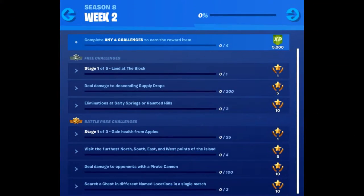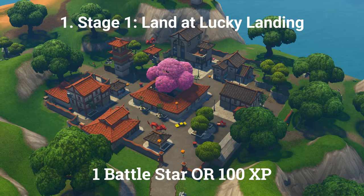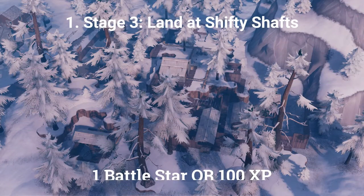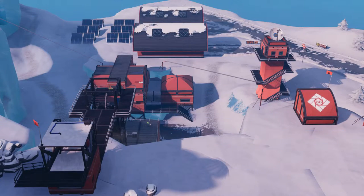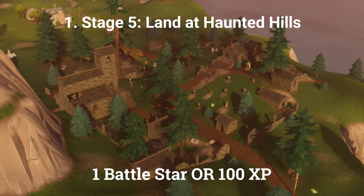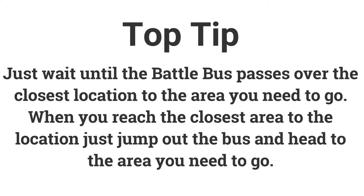Now let's go into the details. The first challenge is a 5-stage challenge: land at Lucky Landing, then Loot Lake, then Shifty Shafts, then Frosty Flights, and finally Haunted Hills — each worth 1 Battle Star or 100 XP. Simply wait until the battle bus passes over the closest area to the location you need, then jump out and land there.